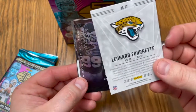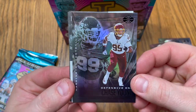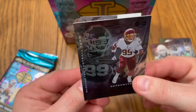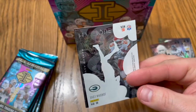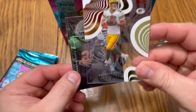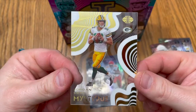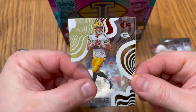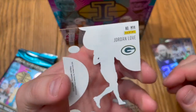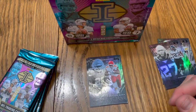Leonard Fournette with the Jaguars, very nice card. Chase Young — beast, rookie card, I like that. Oh, what do we have here — Jordan Love rookie card Mystique, what a pull! A little acetate, I like that, it's a very nice looking card. We will sleeve him up.